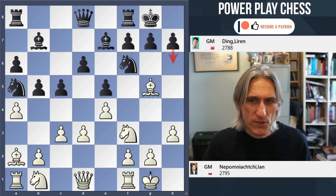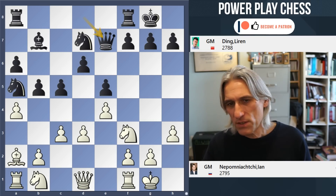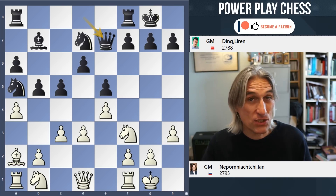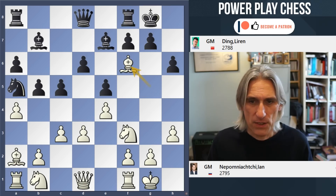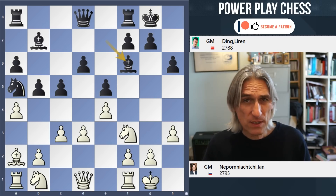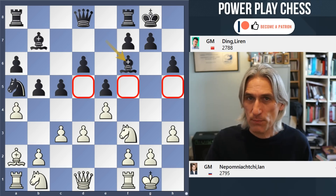Now Ding forces this exchange. You could avoid this by playing Nd7 and go for this exchange instead — a very positionally sound way of playing, getting rid of that dark-squared bishop. There are pros and cons to playing like this, but that's a reasonable way for black to play. But Ding is not bothered about this light square strategy and provokes this exchange on f6. Getting rid of that knight gives white great control over the d5 square, and later on there might be more opportunities for white to play on the kingside.